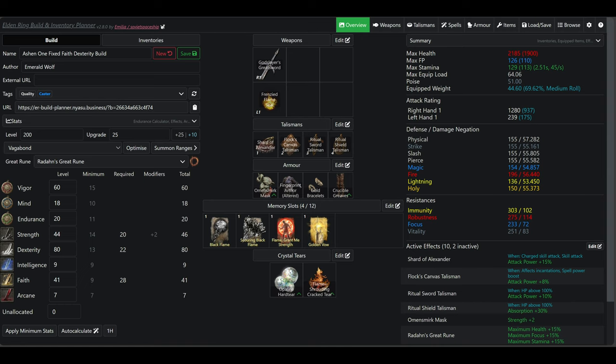For the spell slots, I have Black Flame, Scouring Black Flame, Flame Grant Me Strength, and Golden Vow. For the Crystal tiers, I have Opaline Hard tier boosting our damage negation, and the Flame Shrouding Crack tier boosting our fire damage. So, let's see if we can get the damage.